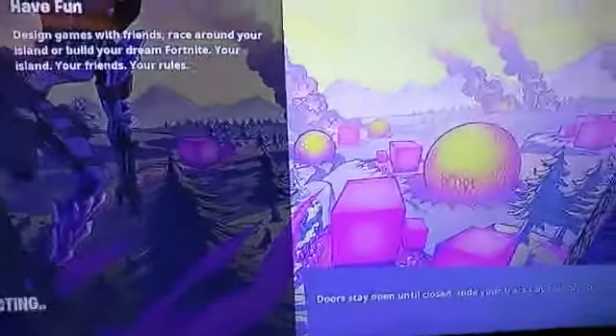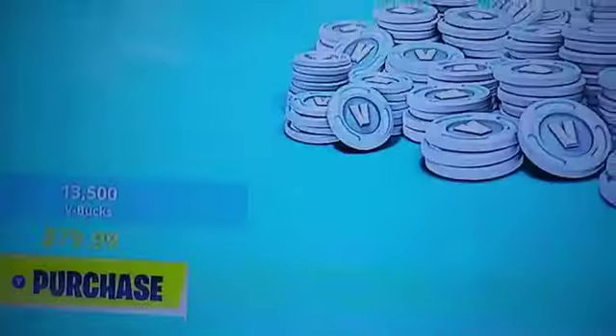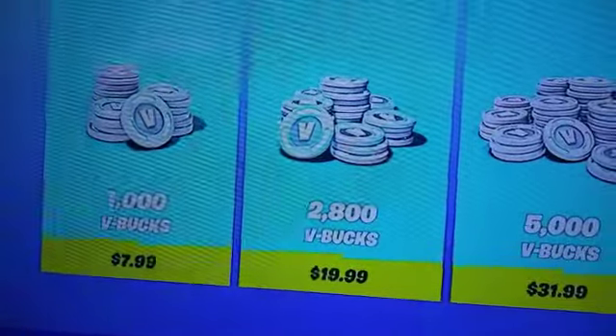So then what you're going to want to do next is you're going to want to leave creative. Just leave creative. Once you've gone to the lobby, you're going to go to V-Bucks, go to $13,500, click off, click back on, just keep doing this for a second.